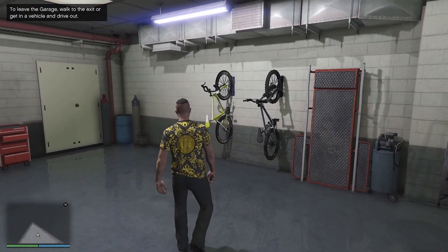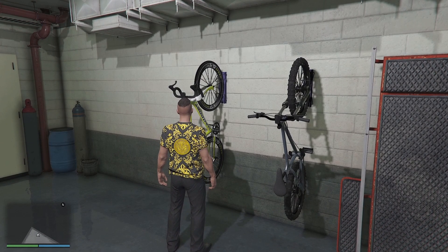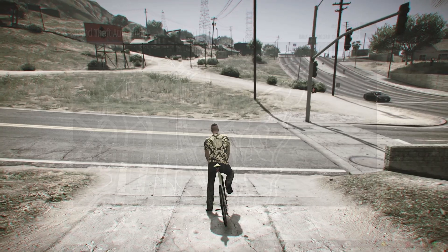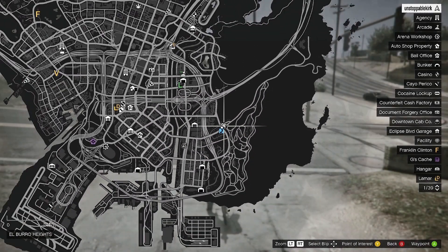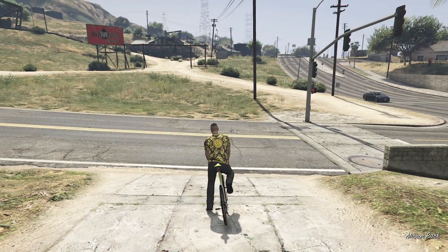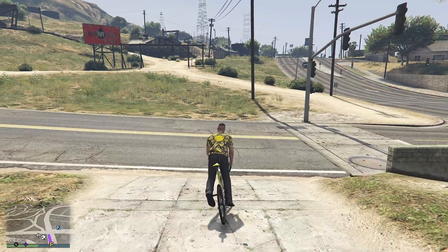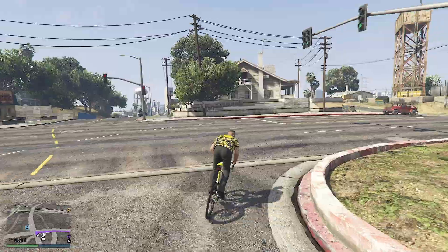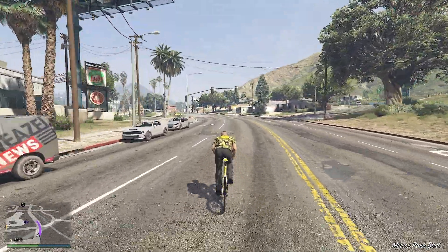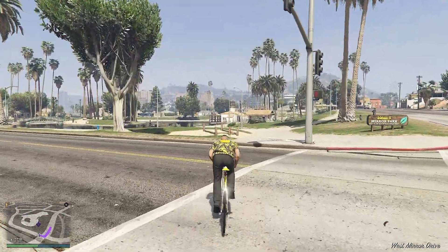Get on it, then put the map up and have a look at where we're going. It's only just down the road - Mirror Park, yeah. Half a mile, just over. The day doesn't matter but time of day does. The sort of sweet spot is around 12 in the afternoon, anywhere around there. And here's Mirror Park - lots of NPCs going around, hopefully on bicycles. We're going to hunt one out now.